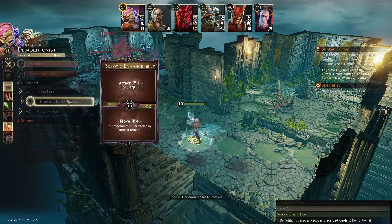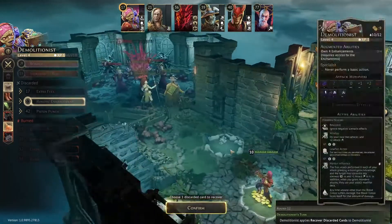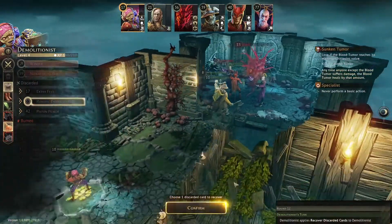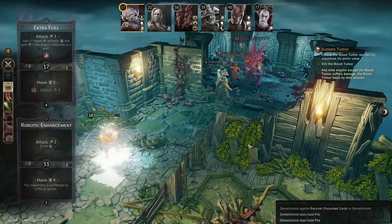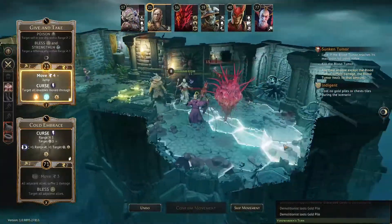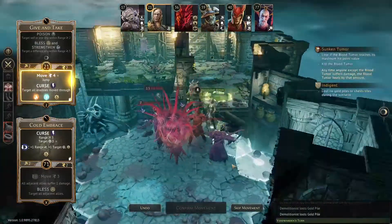Now we can bring Robotic Enhancement back — and we have Nowhere to Run, so when we get up here we can make a pretty big attack. There might not be an extra round needed. There was two loot there — good. This way we can get up here if they're all still alive.